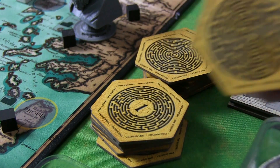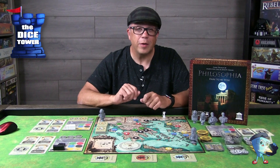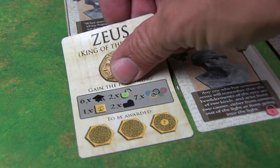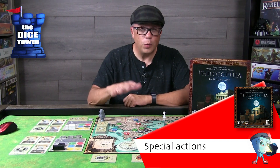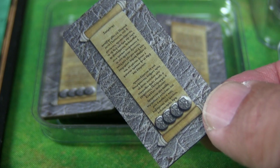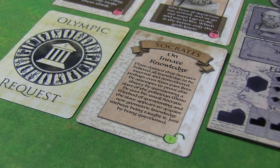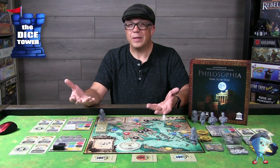We've talked about a couple of those already — by putting location tokens on your player board, or by completing your Olympic request. That one in particular is super powerful: if you complete all the requirements of that card, you gain three labyrinth tokens, which is pretty slick. There are six different ways to get these tokens, so lots of different paths to victory. When you travel to a temple, you have the option to study — spending four coins to gather study tokens. Study tokens allow you to unlock your wisdom cards, which might play into your Olympic request or other things you're doing throughout the game.